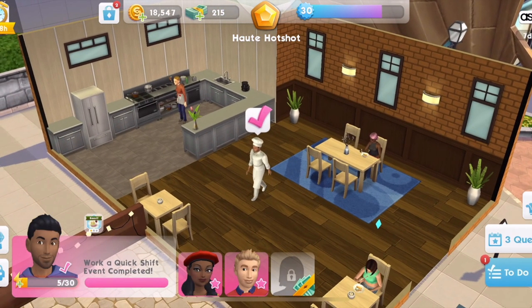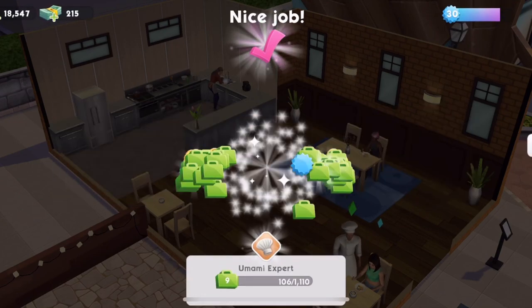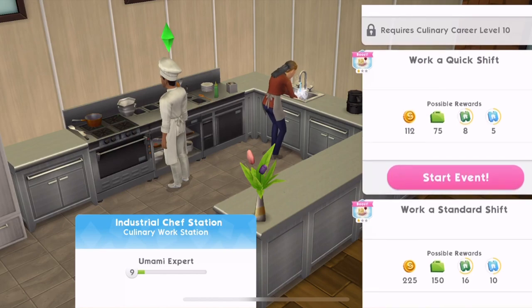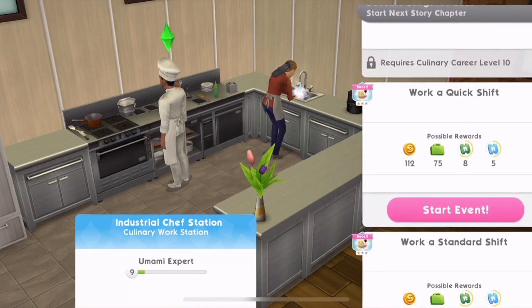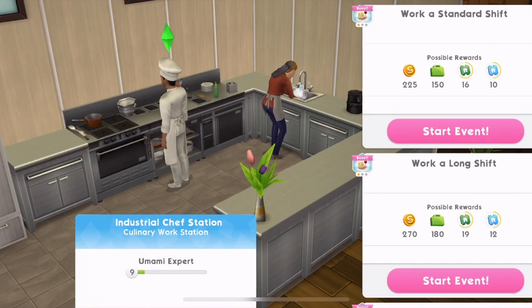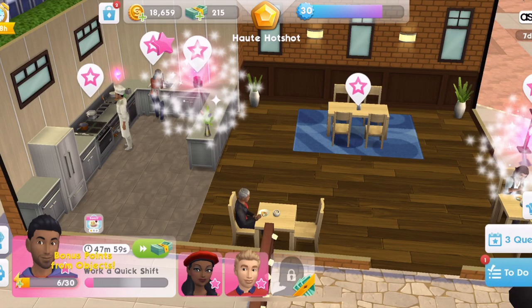Asha has just finished a quick shift over at the restaurant and has earned 112 Simoleons — we'll collect those rewards now. Going back to the timings: quick shifts are better per hour, but it doesn't make sense to do a quick shift if you can't get on the game for six hours. If you're going to bed or going to work, put your Sim into a long shift instead. Think about when the next time you can get on the game is — if it's a free day and you can play whenever you want, do quick shifts. If not, do the longer shifts.